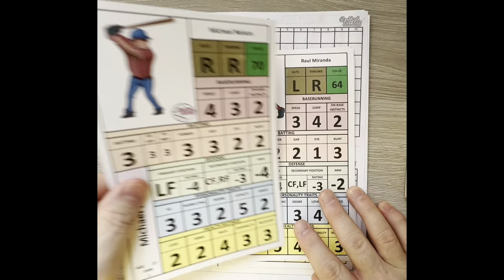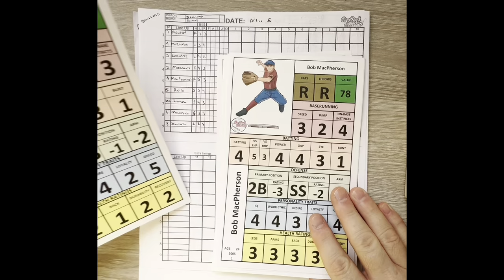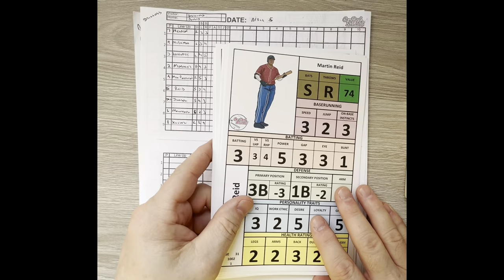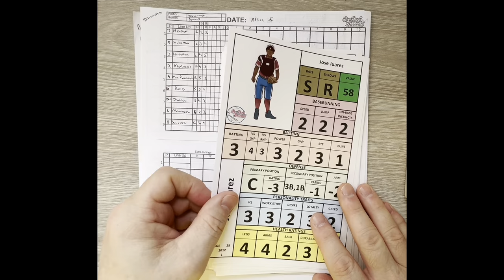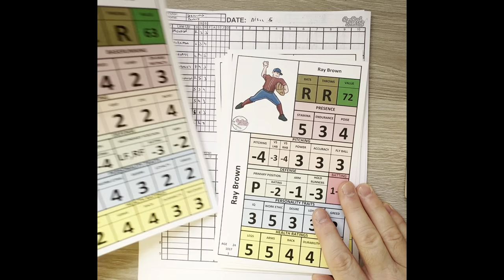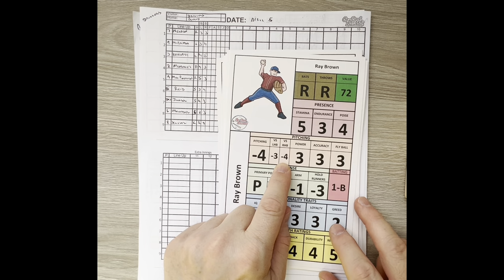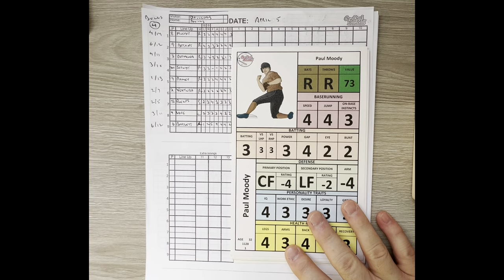The Drillers lineup features Michael Nelson leading off in left field, Raul Miranda batting second in right field, Mark Hagerty batting third at first base, Rico Morales bats fourth catching, Bob McPherson bats fifth at second, Martin Reed bats sixth at third, Jose Juarez bats seventh as DH, Vincent Melendez bats eighth at short, and Dave Schultz bats ninth in center field. On the mound it's Ray Brown, getting his first start of the season — a right-hander with a value of 72, minus three against lefties, minus four against righties. A pretty darn good fourth starter.